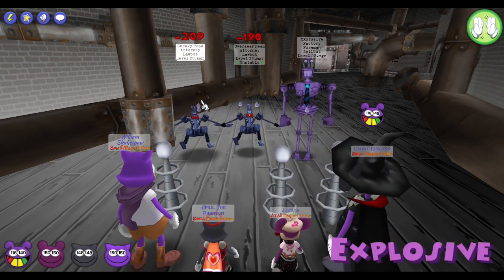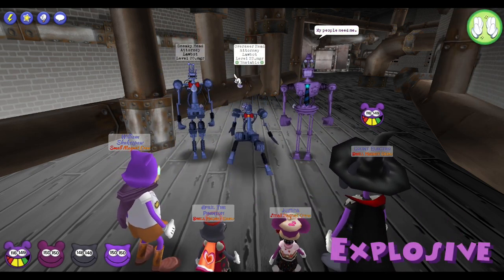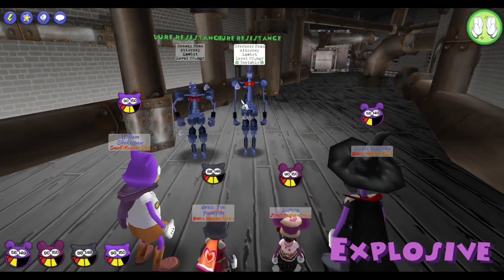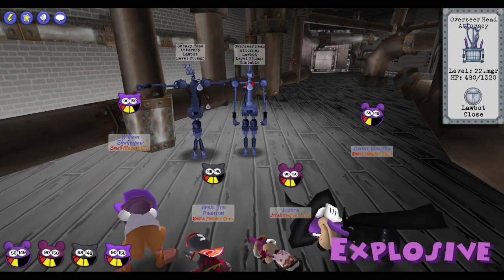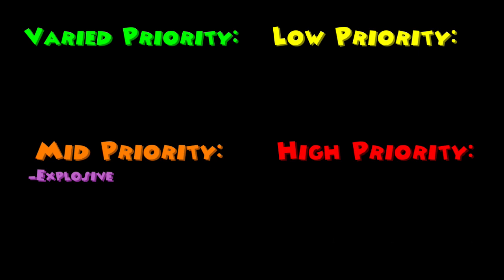The Explosive Foreman has 720 HP and will automatically self-destruct after two rounds. If he does, he will deal 200 damage to the cogs and 50 damage to the toons. He will also provide the remaining cogs with a one-round lure resistance. This cog is generally a mid-priority because usually the explosion isn't too detrimental, and in most cases you can let him explode without incident.